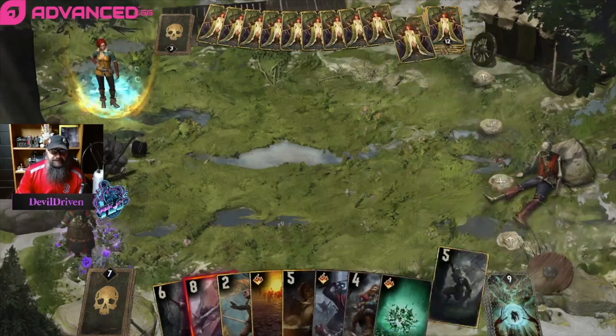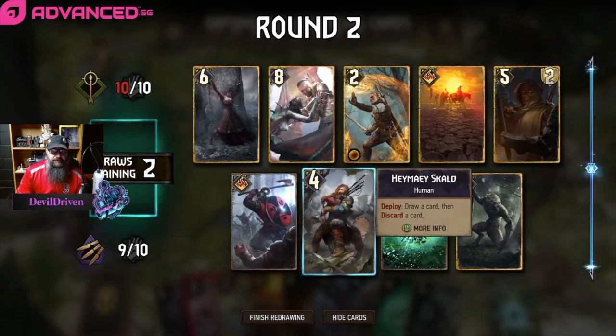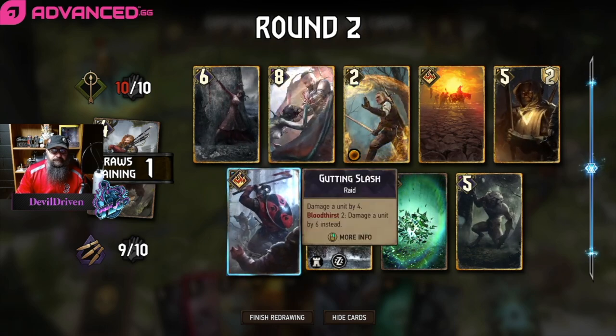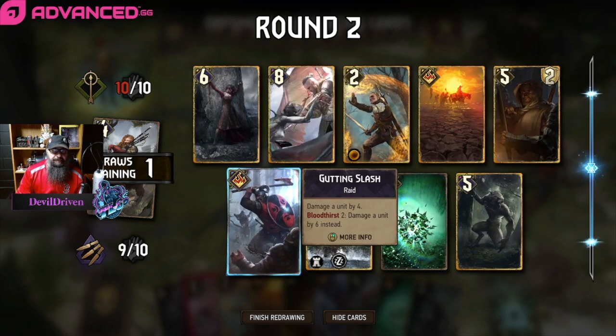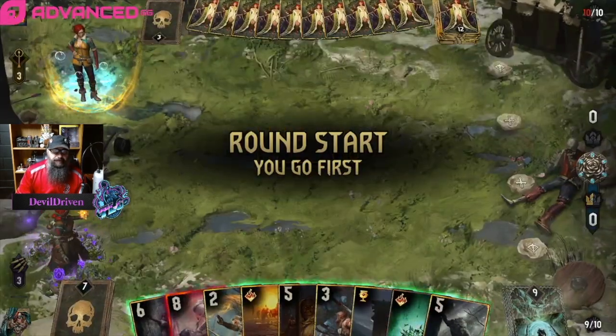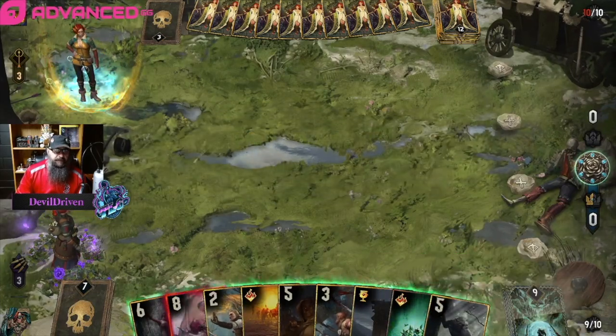That's good — we drop the Scald. Is this hand okay? I think we still fish for the one Skirm — maybe it's greedy. Goes melee, or it doesn't matter? Melee, okay.